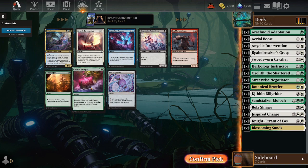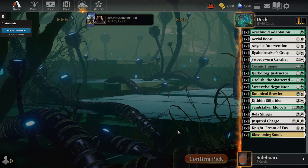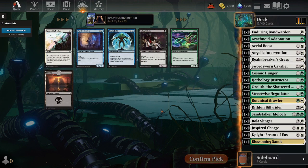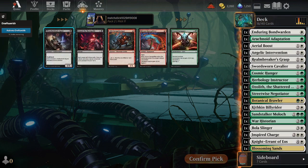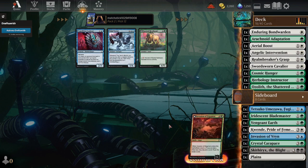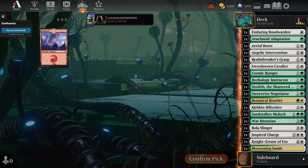I could take Scroll Shift or I can just take a Tetsuko Umezawa to fill up the collection, which I will because there's no way I'm playing Scroll Shift. And another Scroll Shift, another Iridescent Blademaster, Quende - which I'm also not playing but I will take. This isn't great. You don't want the second half of the pack to fall apart this bad. Angelic Intervention is quite good though. Cosmic Hunger is also in contention here. Do I have actual removal? One Realm Breaker's Grasp. I'd like to get another Intervention but I'll take the first Cosmic Hunger.